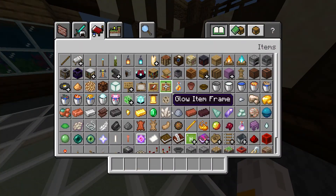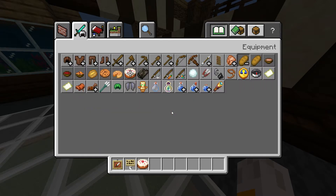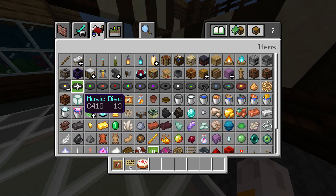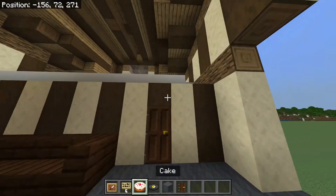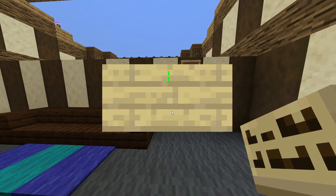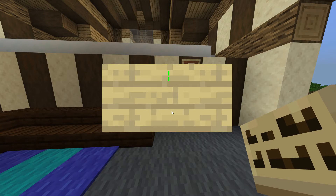We're going to need some item frames, birch signs, a cake, and a music disc — the reference shows it's disc 13. We also need gray concrete powder and dark oak doors. We can put doors here. There's an item frame with a cake above Stampy's room, an item frame with the Cat disc above the studio. Over here on the sign line we write 'Studio,' and over there we write 'Stampy's Room.'